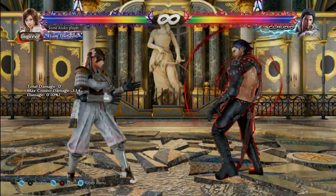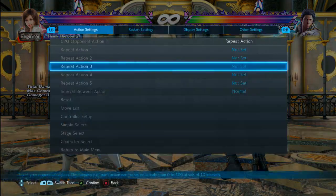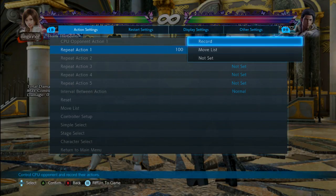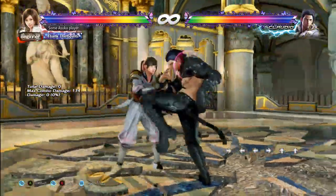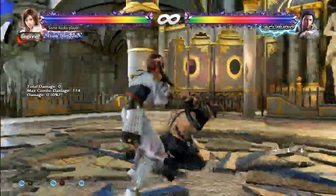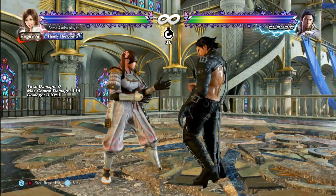Next up in the matchup series is Claudio. Claudio is pretty hard to step, but generally you want to go left. He still has a lot of stuff that tracks that way though. For example, sidestep 4 into back 3 — you can't step this because of the buff; you can no longer sidestep left into back 3. You can step it from less frames, so jab into it you can go left against it.